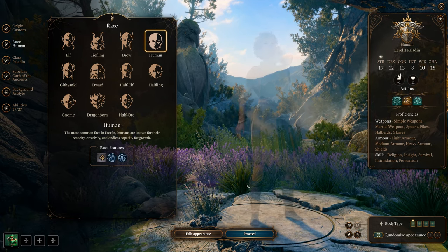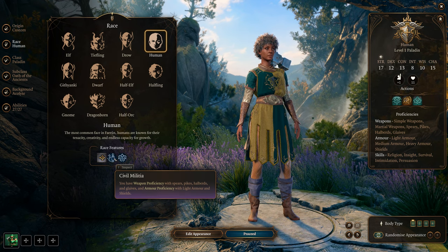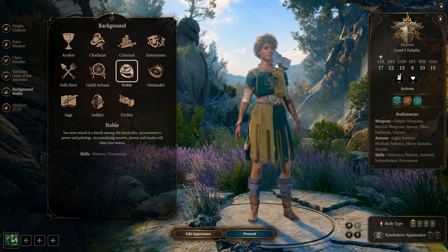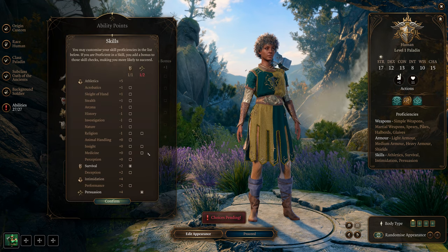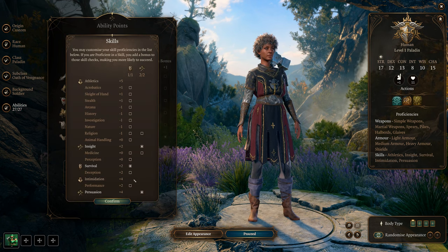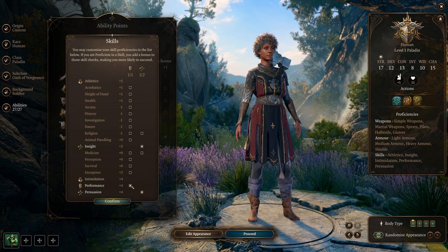Humans have a base racial speed of nine meters, which is nice. The main reason to be a human is Human Versatility — you gain an extra skill point. For example with the Soldier background you'd normally pick Persuasion and Insight, but as a human you get to pick one more, like Deception or Performance.